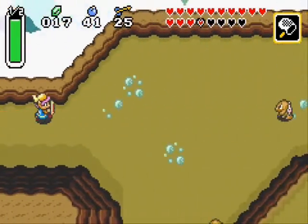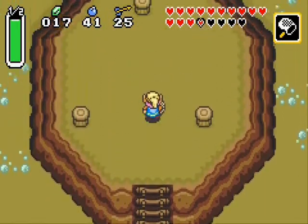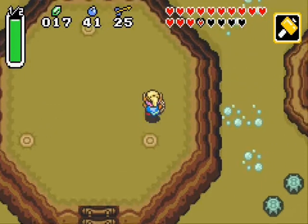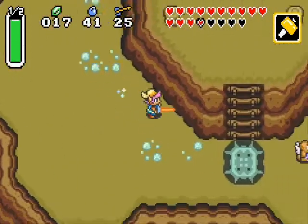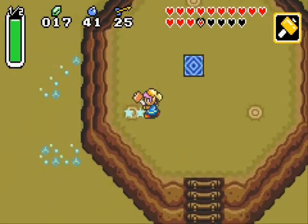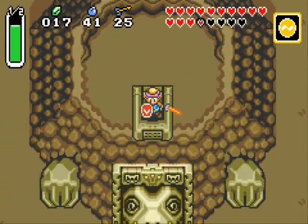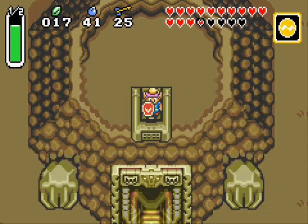Those damn stone guys are such a pain in the ass lately, they're everywhere. And here we are at the seventh dungeon. This may seem kind of plain, but we have to hammer these down in a certain order — I completely forget the order, so this may take me a few tries. Awesome, there we go! This takes us to the seventh dungeon. Let's get our Quake out and open the way. Let's head on in.